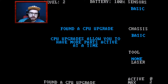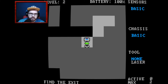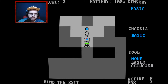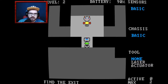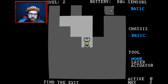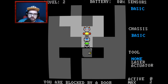Alright, don't mind me. Found the CPU upgrade — it allows you to have more... not enough time to read that, evidently. You found the actuator — you can open doors and use something with it. This level sort of loads as you're doing this. Oh, there's a door for us to open.